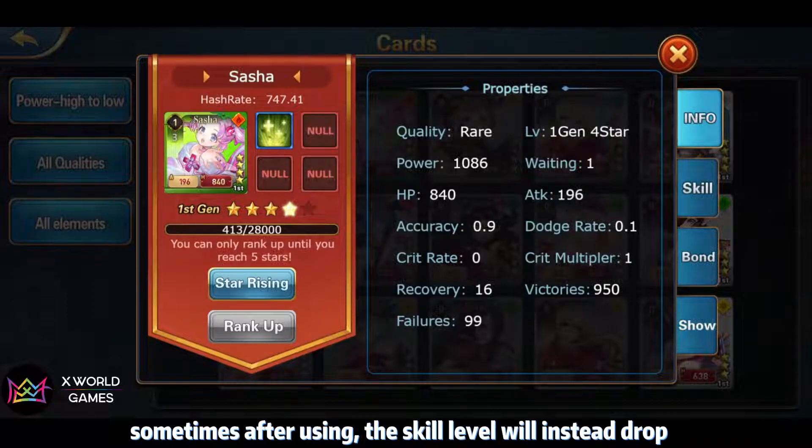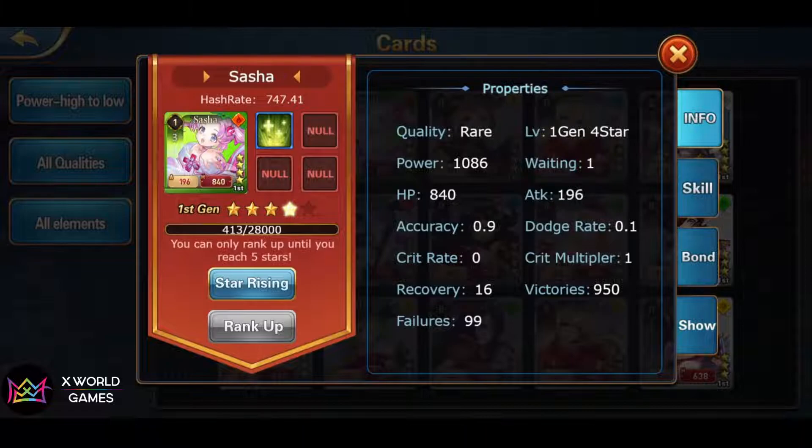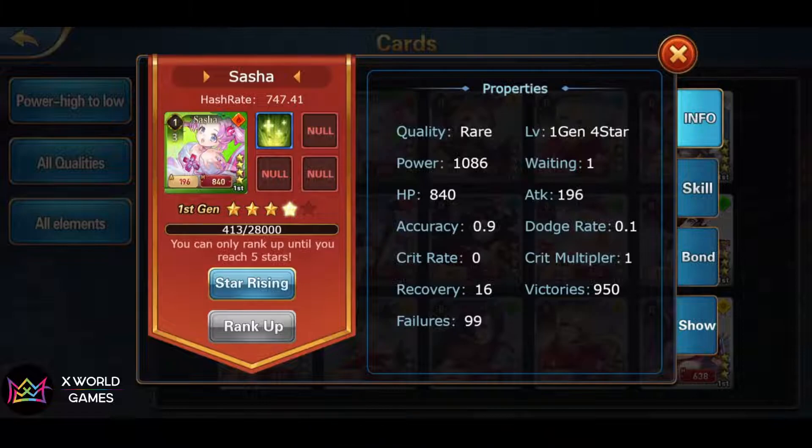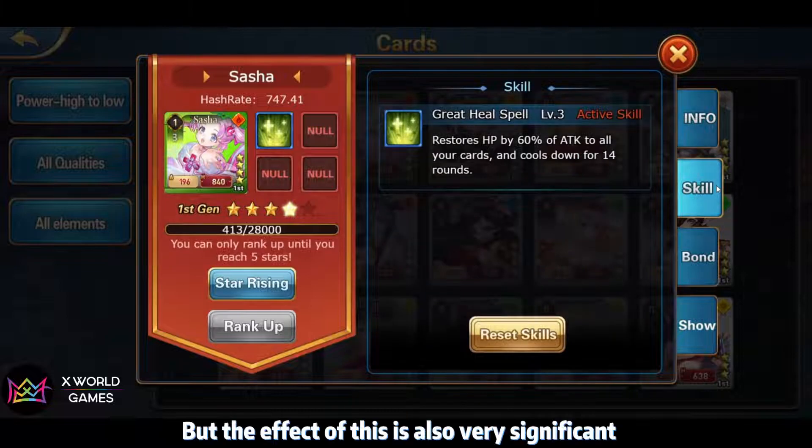Sometimes after using the reset stone, the skill level will instead drop, and bad luck can even reset it to level 1. Just to raise Sasha's skill to level 3, I spent nearly 100 XWG. Of course, this may be just because I was not lucky enough, but the effect when it works is also very significant.